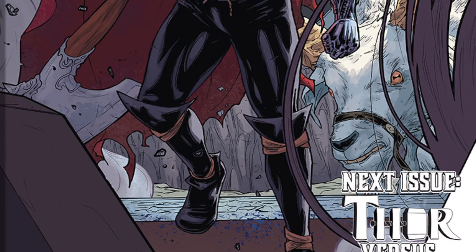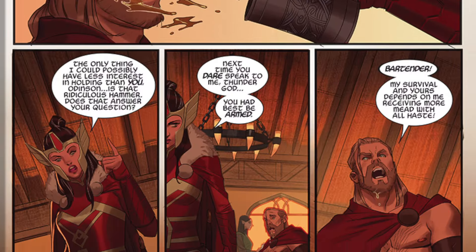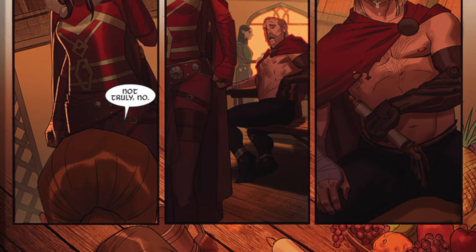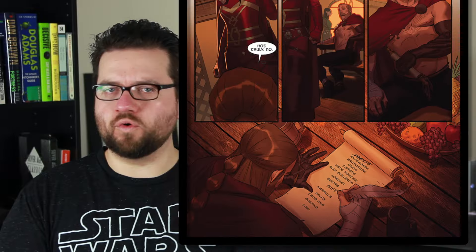Throughout the rest of the Thor series, he's basically just hunting down who could possibly be the lady Thor — the female Thor, the Mighty Thor — and who that person could be. When he finally comes to a conclusion, he realizes he's wrong, and then there's the giant reveal that Jane Foster is the actual Mighty Thor at this point in time. And this is where Secret Wars kicks off.